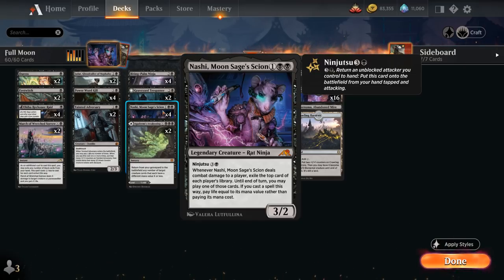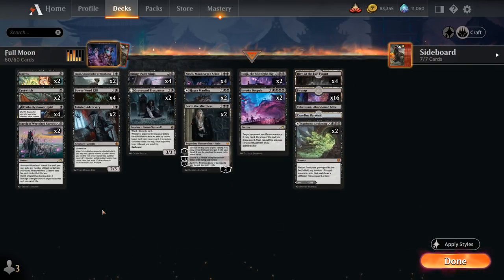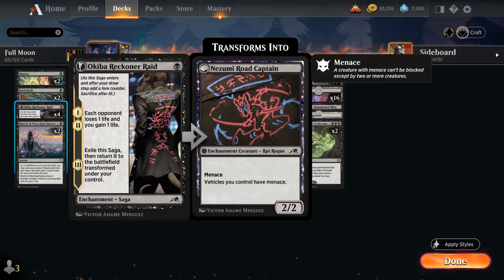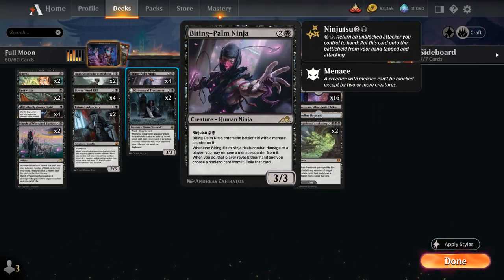Nashi can be a great source of card advantage as long as we can enable ninjutsu and keep clearing a path with spot removal. We have cheap ninjutsu enablers in two copies of Eye Twitch and four copies of Okiba Reckoner Raid — a saga that drains the opponent for one on the first two chapters, gaining one life, and eventually transforms into a 2/2 creature with menace. That's a great way to get in damage and potentially ninjutsu either Nashi or the four copies of Biting Palm Ninja.